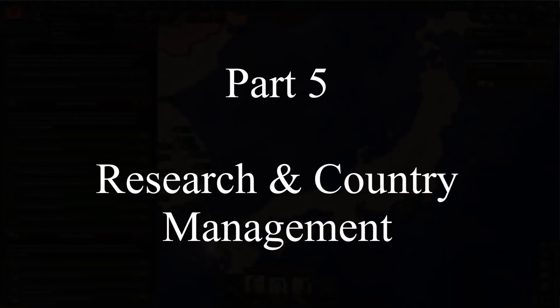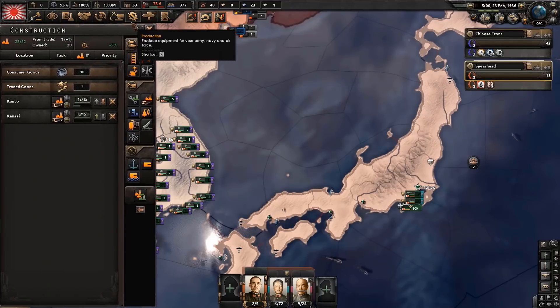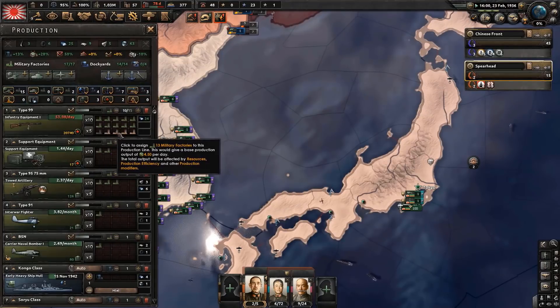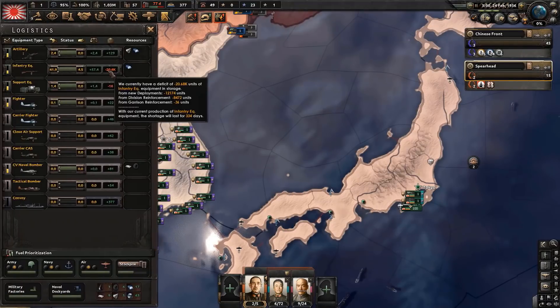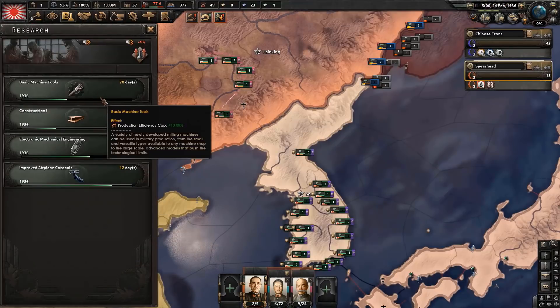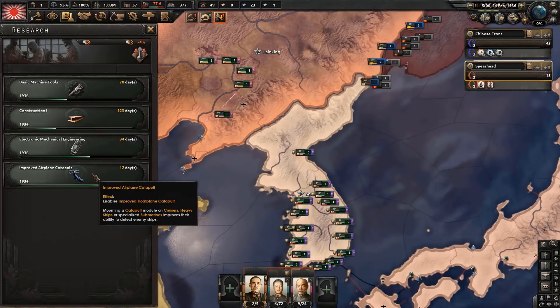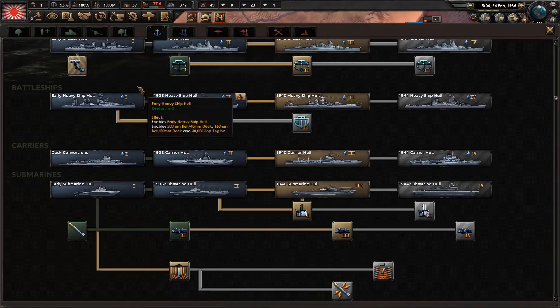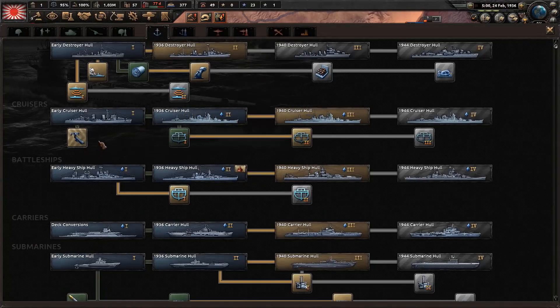Once you've gotten 50 political power, prioritize the 'Steel for Guns' decision. This gives you extra military factories to boost infantry equipment production by an extra four factories, meaning you should finish all equipment production within the year. When it comes to research, start with basic machine tools, construction 1, electrical mechanical engineering, and improved airplane catapult. The improved airplane catapult is important so we can detect submarines - otherwise the US would wreak havoc on our fleets without proper detection.